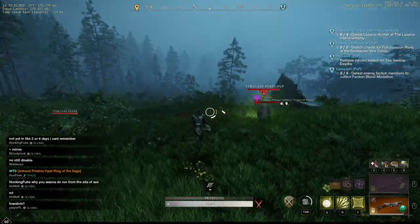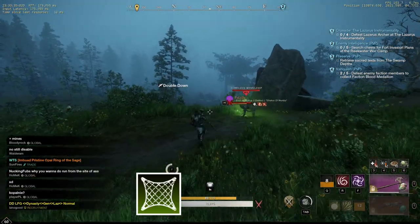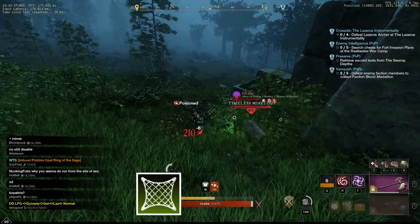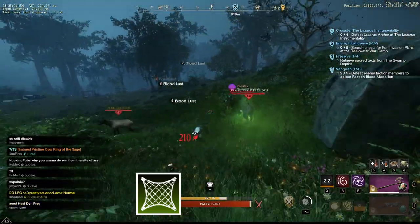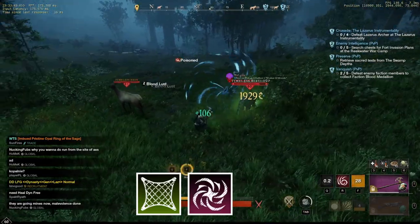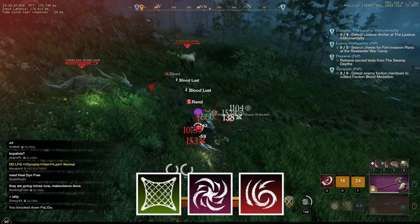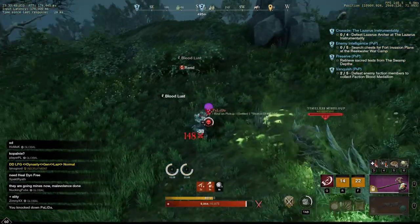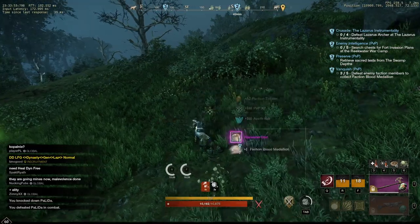Next let me show you how to chase a bow user. Net shot comes in really clutch to chase bow users since it will slow them, giving you time to line up your gravity well. Once slowed, you can gravity well, dodge, and maelstrom into them. The gravity well will explode doing more damage and should execute them if they have low constitution.